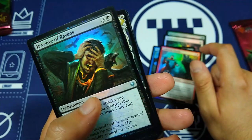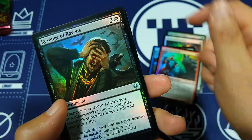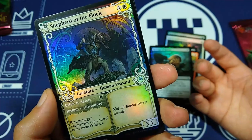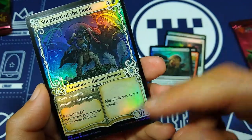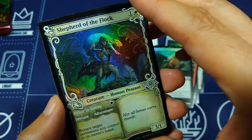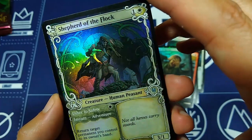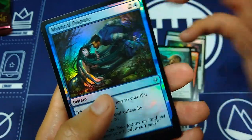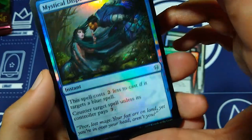Every single card is foil — amazing! Embereth Paladin, I love how the light is picking up. Look at this — the blood is shiny! Look at that red shiny blood from Revenge of Ravens — hilarious! Oh, there's an alternate border Shepherd of the Flock — amazing. Usher to Safety is the adventure, and besides that it's a 3/1. This looks just pretty amazing in real life with the alternate frame, nice and shiny. Look at that little lamb back there, totally being shepherded from danger. Mystical Dispute — I just love the foil treatment on this.